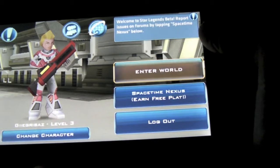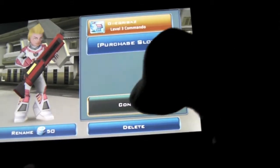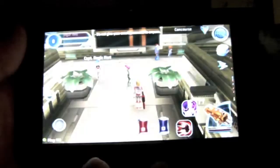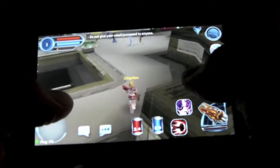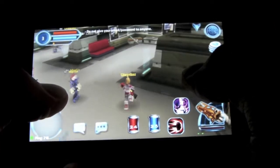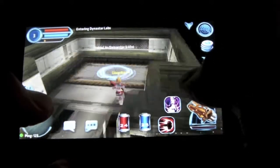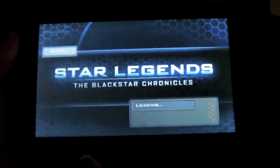This is my current character. When you first start playing, you have three different classes — I chose the Commando class. The base area that you start off in is the Black Star, which is a spaceship populated by different mercenaries and different groups. There are different companies that work here, and each company has their own base. You can take missions from each of the different companies.